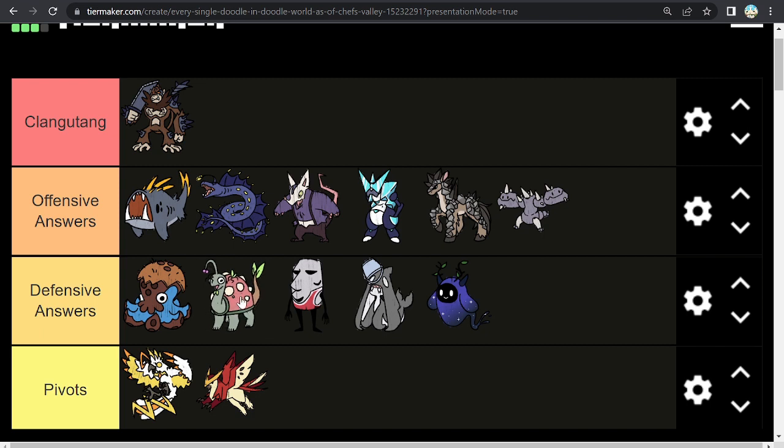Next up, Mega Tortles — it's basically the hardest Clangatang answer you could ask for, taking all of its hits well. I believe Tri Elemental Slash Fire and Ice do under 40%, and it does have that recovery move, so it is able to tank hits very well. The only problem is it is very passive, so it isn't going to fit on a wide amount of teams, which is why it often isn't used. But if you have a more defensively oriented team, Mega Tortles is a great option to beat Clangatang.